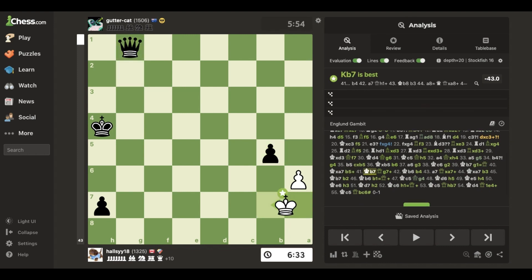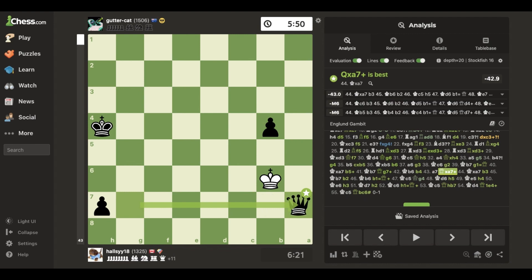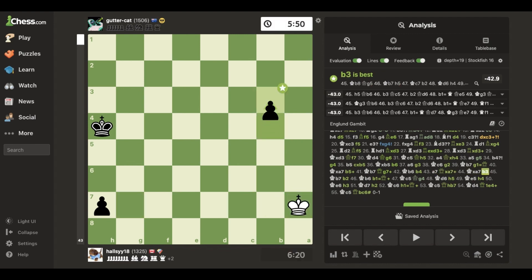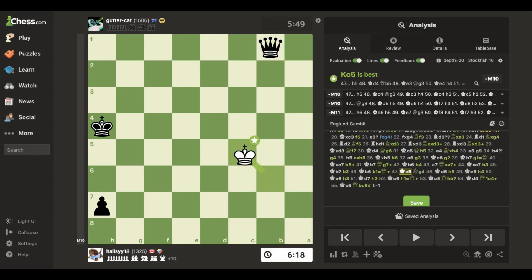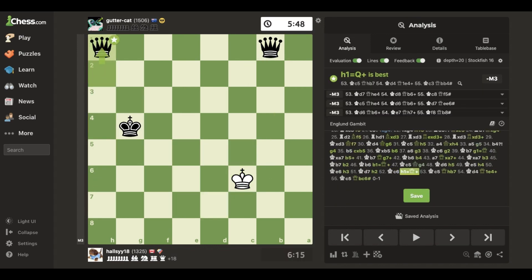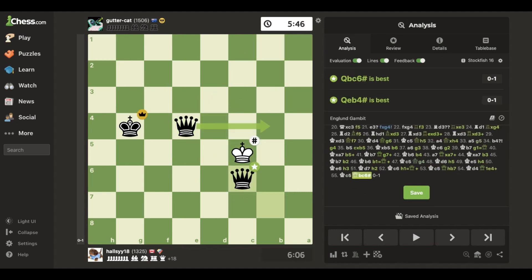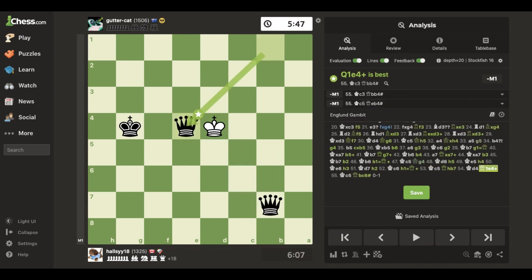The king gets it. I look for a trade of pawns — I just lock it, they're never gonna get them. My queen, they take; I push, check, check, check, push. I sacrifice the pawn because I'm just gonna get a new one, and now I get a little bit better. I make another queen, and then I get check, check, check, checkmate.